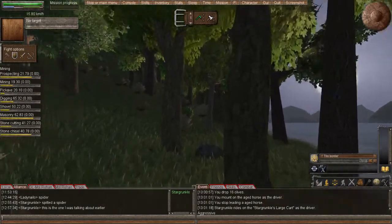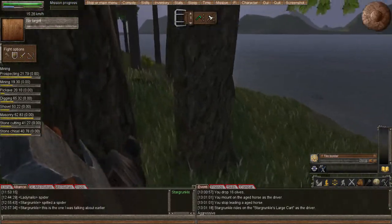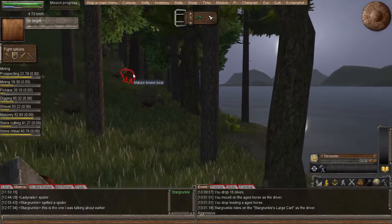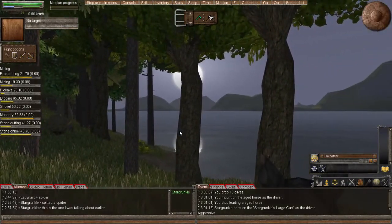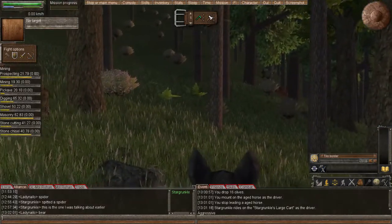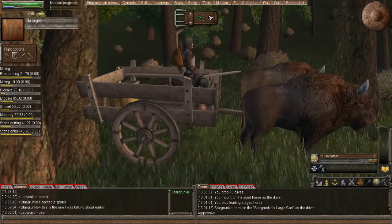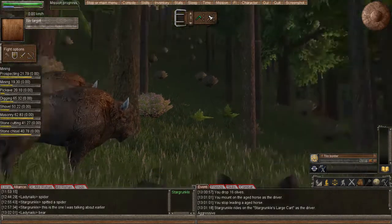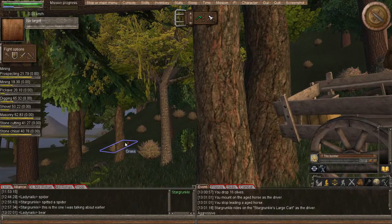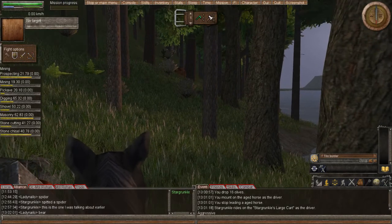I'm not sure what else is out here, other than that very large brown bear right there. And that's not one we can get away from by swimming - that one will follow us into the water. I learned that one the hard way. So skirting around the edge and then dipping into the water to get away from it is not gonna work.